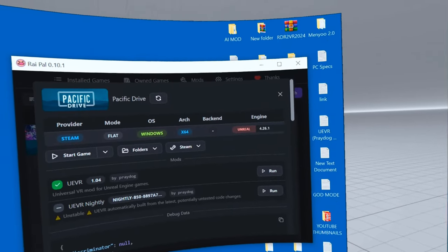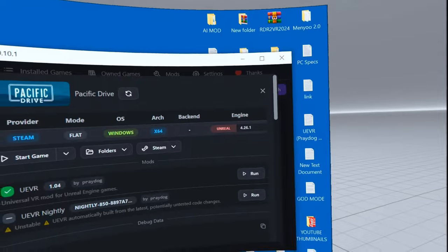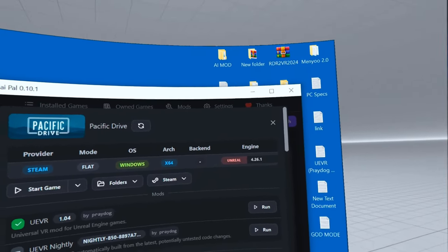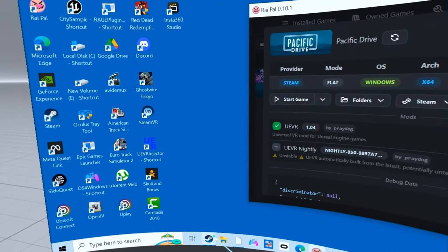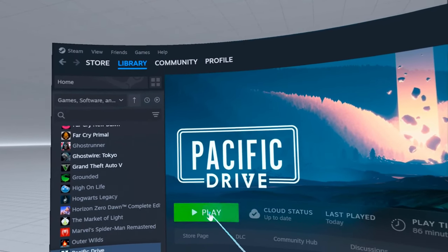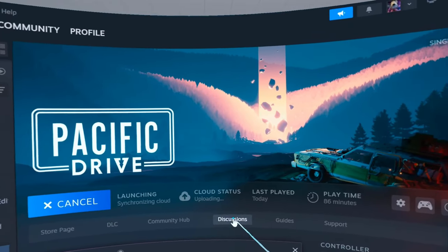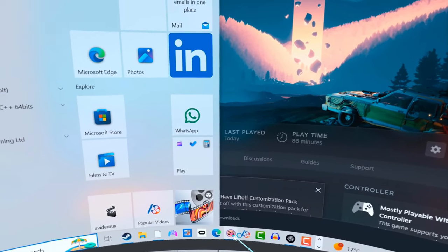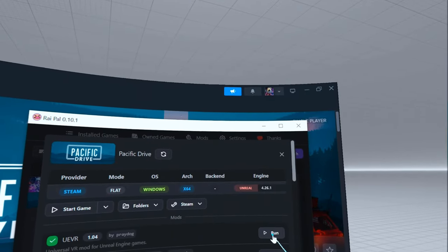Now we're going to start the game. You'll have to press - let me get my headset up - the button next to Control on the bottom left, which is your Windows button. You're going to have to press that once you start the game. I'm going to start the game, press play, then press play again, lift this up, and click Run.